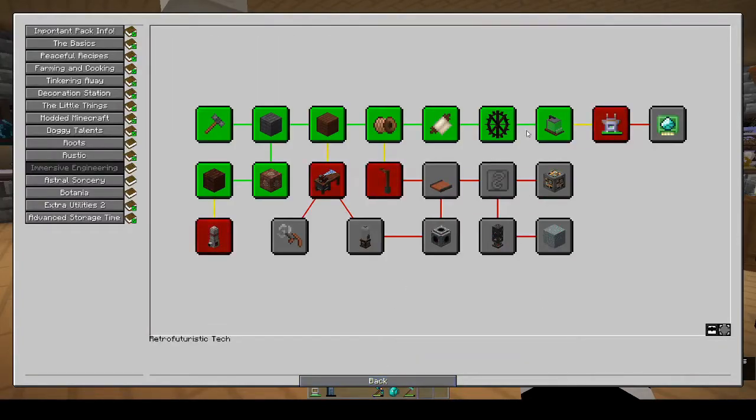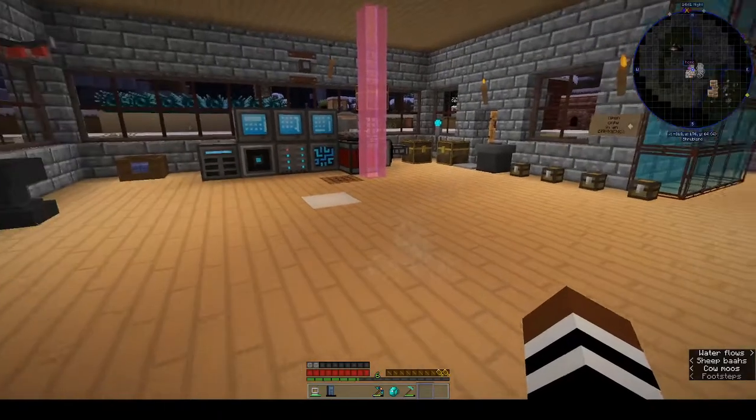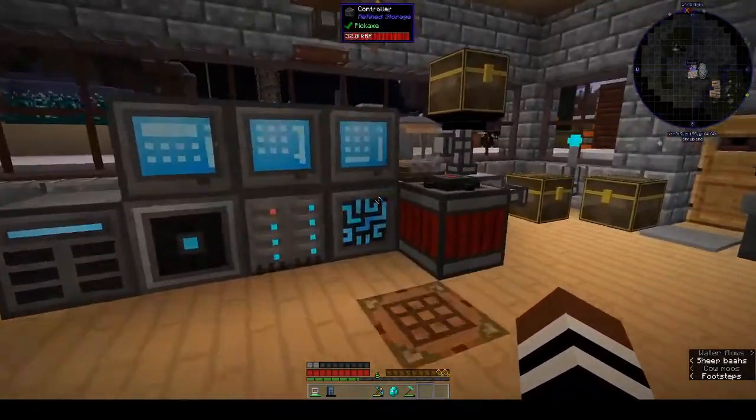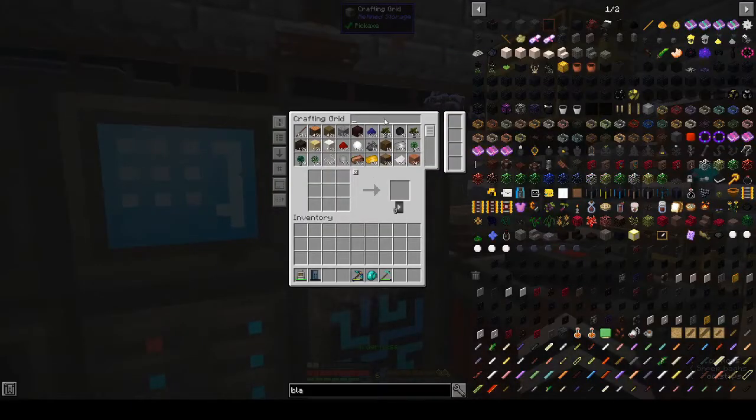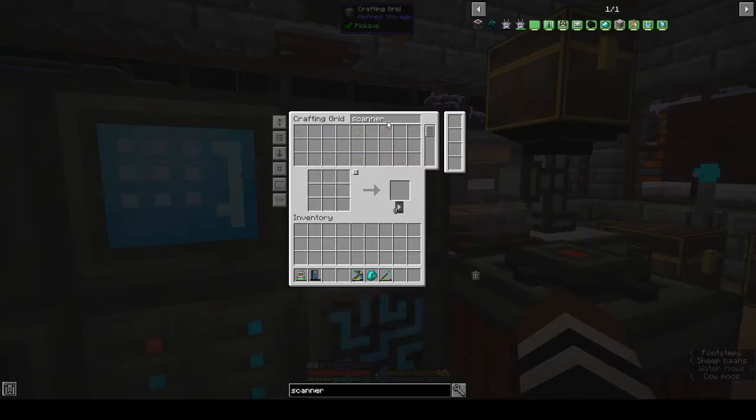We can still do the little things like the scanner to scan all the things and we'll see what we can do — like the improved blast furnace. Some of this stuff you need a power generator, but let's see what we can do. Let's do the scanner — I keep running from immersive engineering, I might as well just get it done and out of the way.